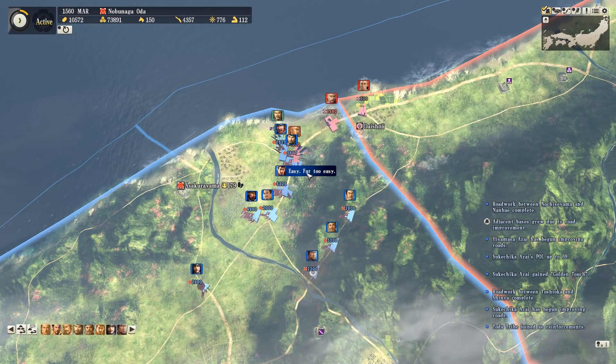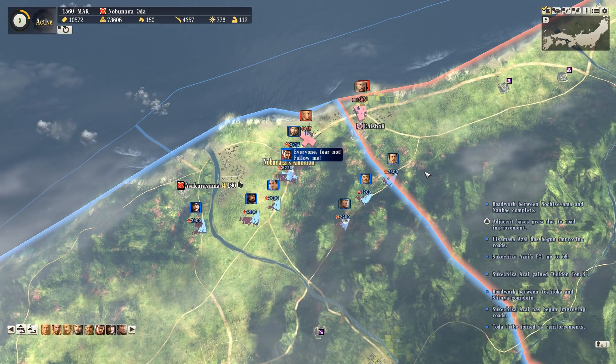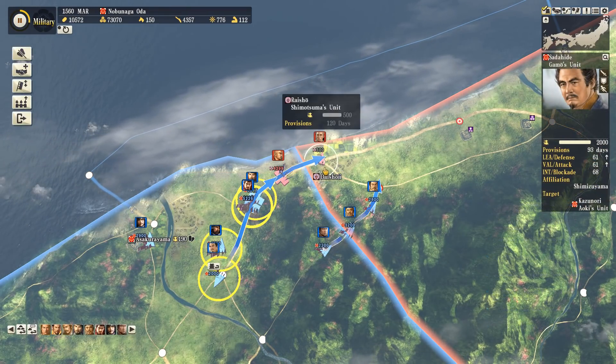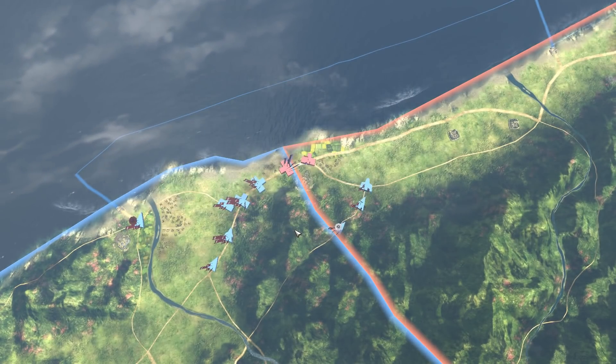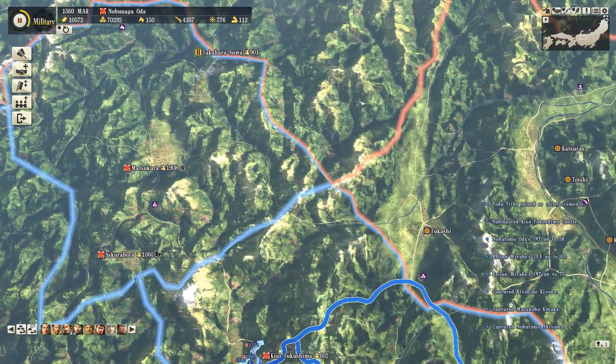Against Honganji, things are looking pretty good - their forces are outnumbered, they're retreating, and they're about to be seriously outflanked as our guys go down that mountain road to appear behind them - very satisfying. So they're in huge trouble. As mentioned, we don't need this many troops here - a lot of our guys won't actually take part in those fights - but it looks impressive.